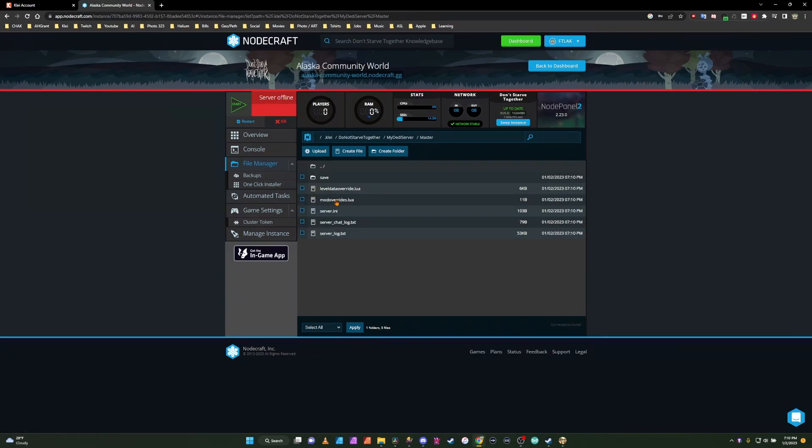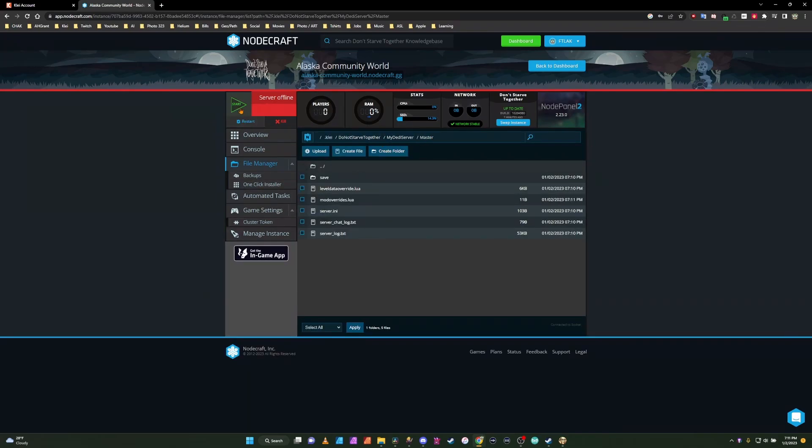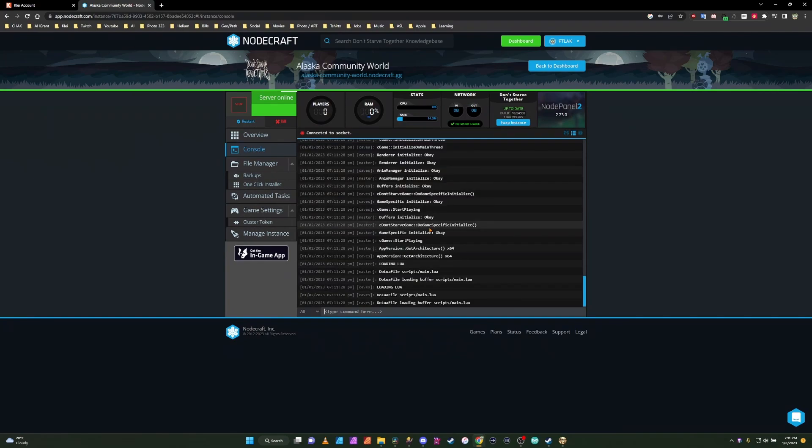So we're going to go back to our Master, and we put some mods on, so we're going to go to the Mods Override and click edit. It looks like we haven't put any mods on yet. So now that we have that saved for the Master and the Caves, and we have our cluster token in, we're going to start the server and go to the console to make sure that we get to the point where it pauses.